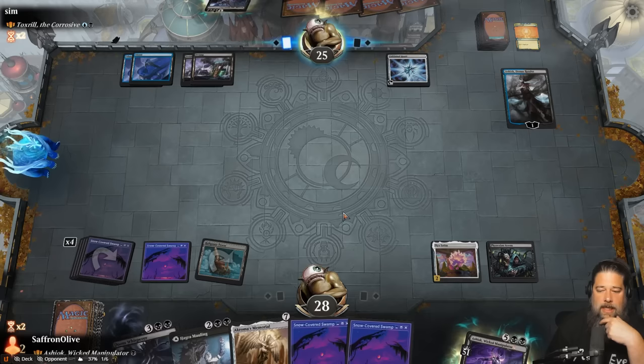Opponent plays Chromatic Lantern and passes. We draw Vivisector. Let's Key to the Archive and grab something from the spell book. I think we just need to kill this First Sliver - we can't let it remain alive. It's going to come down and build an unbeatable board. We don't have a counter though. The problem is all the slivers have cascade, so anything you cascade into also has cascade. First Sliver cascades into Harrow - okay, at least it's not a sliver. We draw a land, so we can Ashiok plus D-Spark. Opponent passes.